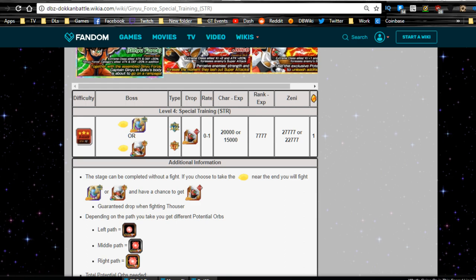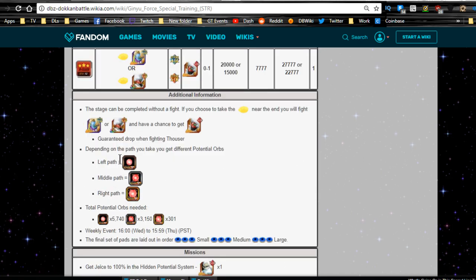Pretty standard like all the other events — if you find the Nimbus cloud it will bring you over to the path where you get additional potential orbs. Going down 30 times is usually just perfect for getting all the orbs you need. Most of them I've done has been 29 attempts and the 30th is just a quick run through to the star. The left path is small orbs, middle is medium, right is large. Total potential orbs needed — from the wiki, shout out to the wiki — is 5,740 for small, 3,150 for medium, and 301 large. A lot smaller than what Captain Ginyu required.